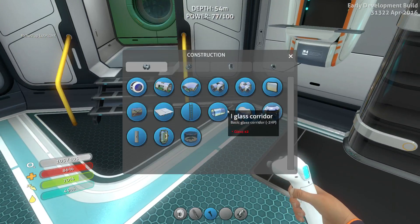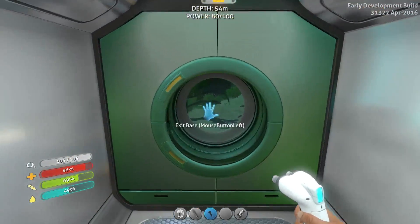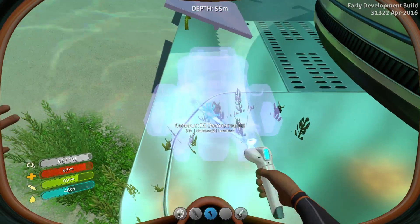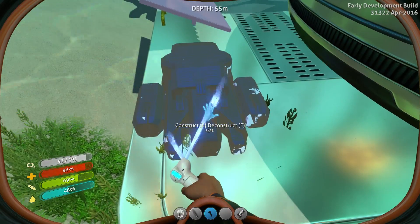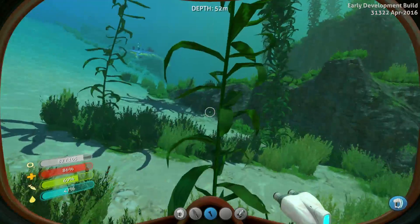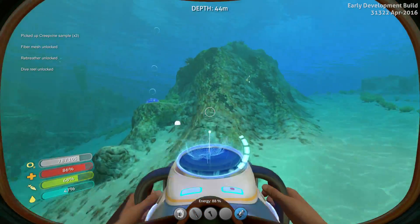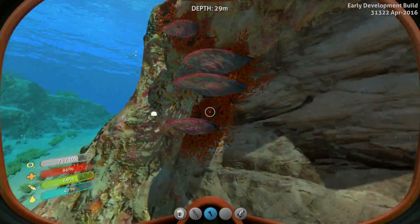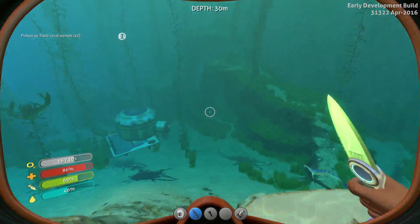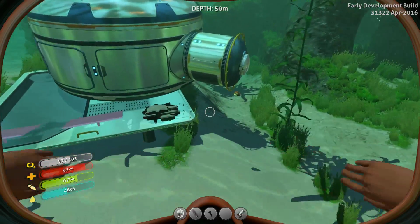I need to build the lubricant first. Then I think we can build the bioreactor. I need titanium times four, but I have that in here. So we can stick this bioreactor right here on our foundation. Then I need creepvine sample times three and fungal sample. So we take our knife, cut the creepvine to three. And I think the fungal sample we're talking about is from these table fungus here — we'll get a couple of those. They only need one, but they also need them for microchips, so it doesn't hurt to have them around.